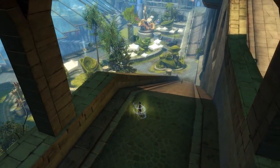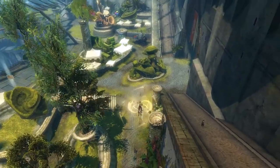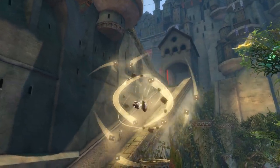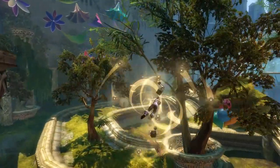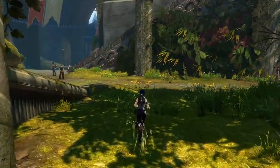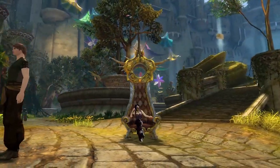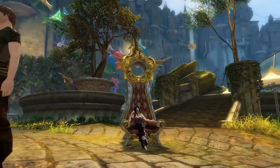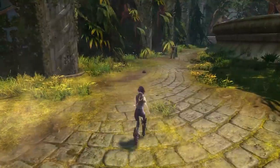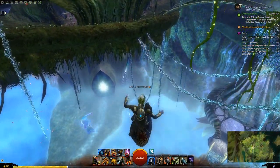Here we are on a human female — here is the glider, and then we also have the chair.